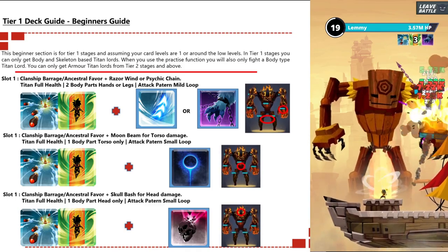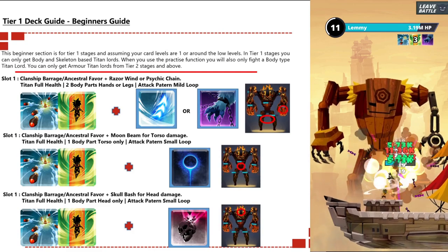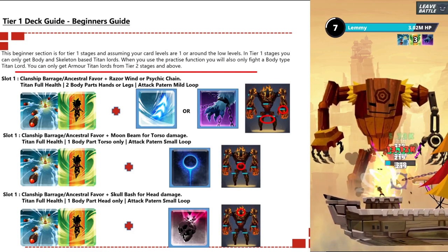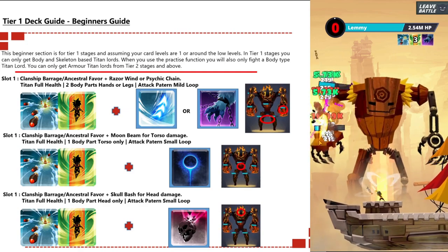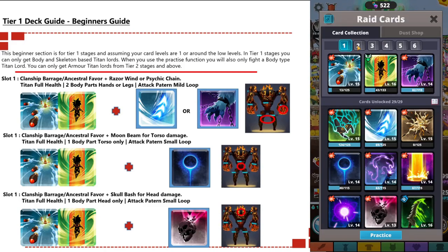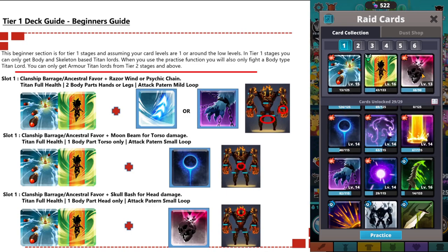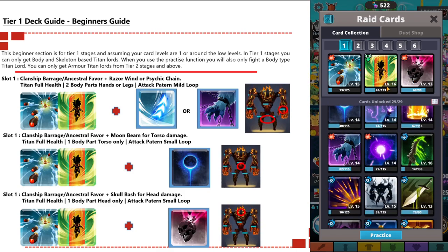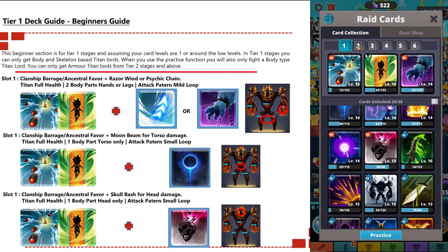Here are basic standard decks for beginners. Slot one can have Clanship Barrage, Ancestral Favor, and swap in Razor Wind or Psychic Chain - this is for limb or body parts only, attacking two body parts like hands or legs in a small loop pattern. An alternative is to swap in Moonbeam for torso damage only, which is one body part in a small torso attack pattern. A third variant is to swap Moonbeam for Skull Bash for head-only attack. So slot one can cover two limbs, head only, or torso only.